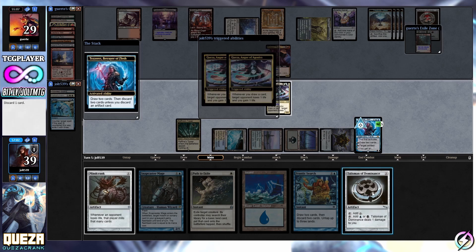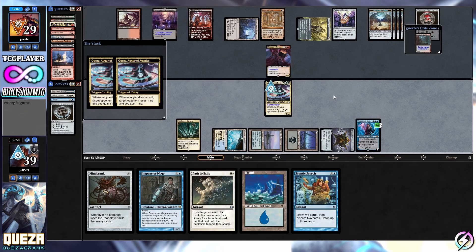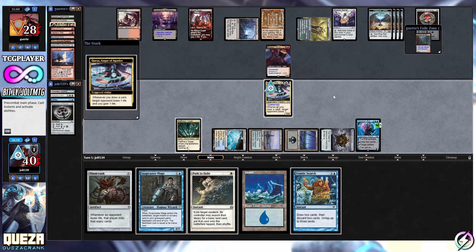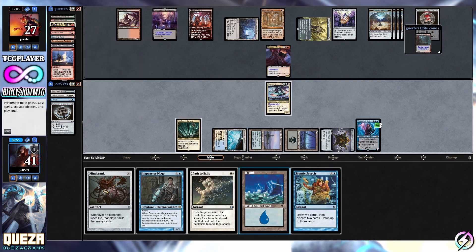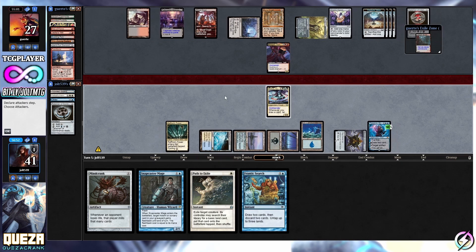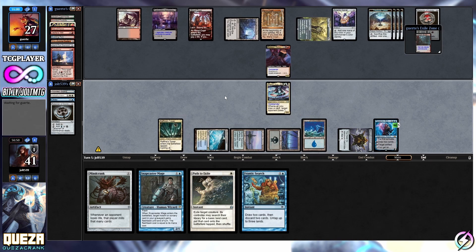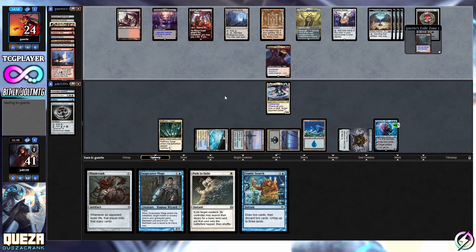We'll discard Talisman - we've got the land drop for the turn. We got Quasar, we get the two Quasar triggers - that's going to be 28 and then 27. Let's make the land drop for the turn - that is going to be Island. And then anything else, we're going to pass the turn. We're going to leave up Path to Exile. We don't really have to worry about Path to Exile giving them an extra land because they have a ton of Treasure tokens.